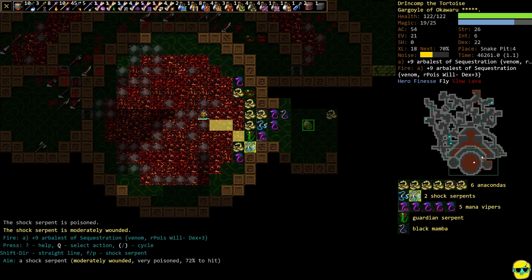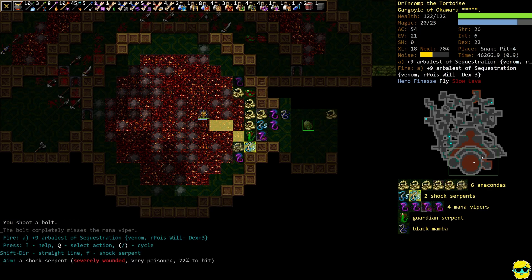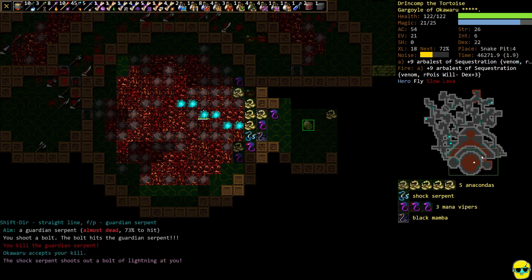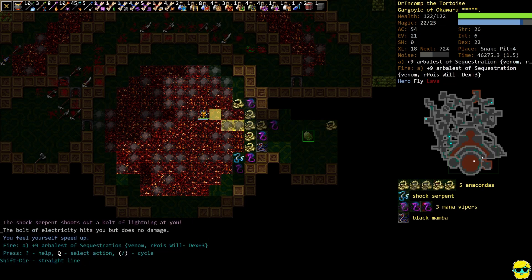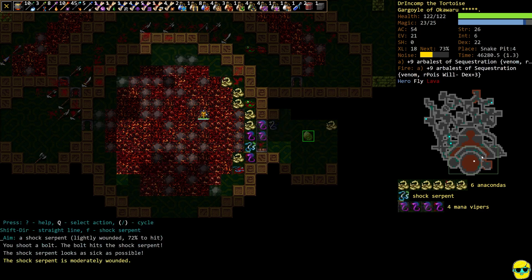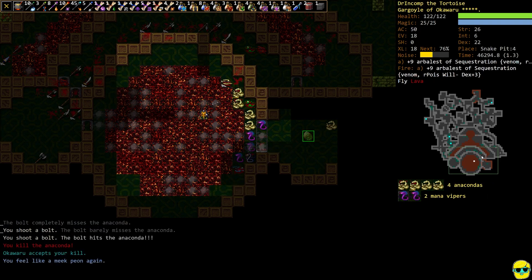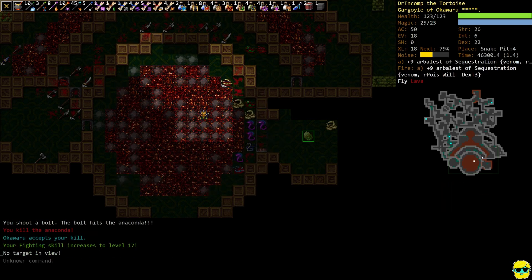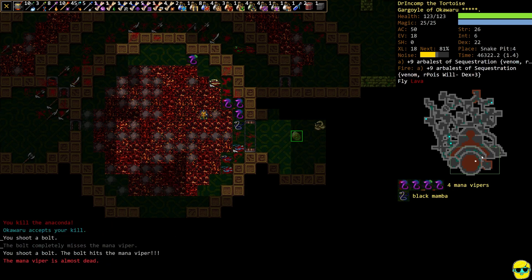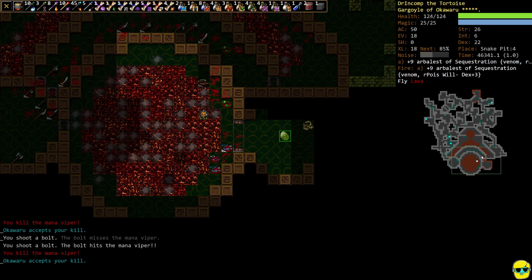I'm so used to electricity operating from range, but it's possible shock serpents have to be in melee range — actually yes, the shock serpent did hit us from afar. Now the rest of these poor snakes, except for the shock serpent — this is where we exploit our flight. That other place was a little too dangerous because we were fighting ranged creatures, but these are all creatures that can't go in the lava, can't shoot us from range, and are just suffering. This wouldn't be too bad to fight in melee, but this is just the cheese you can do if you're a flying gargoyle.